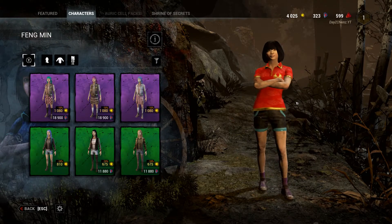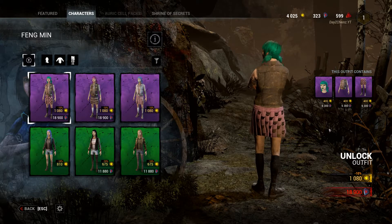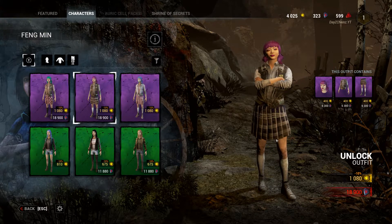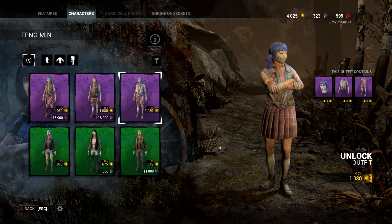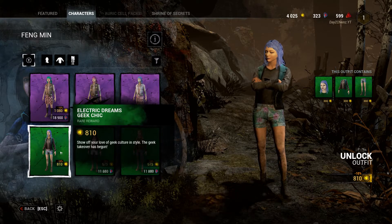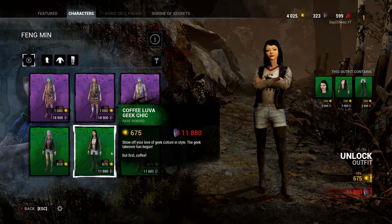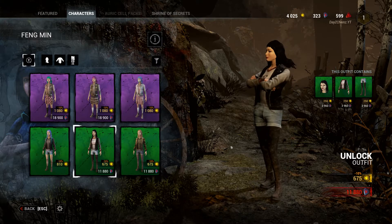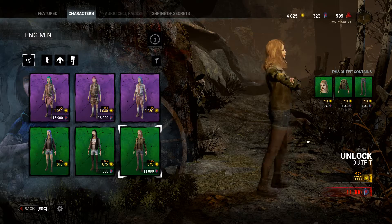Next is Feng Min. What are these? First up — whoa, that makeup! Chill with the makeup. Then we got pink hair version with pink makeup. I like the face mask — I do actually like the face mask, a lot. Then we've got electric dreams — nice, very nice. Her eyes just went black. Coffee lover — pretty cool, very dark. Then we've got a blonde Feng Min — I like the jacket, I do really like the jacket.